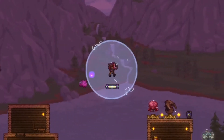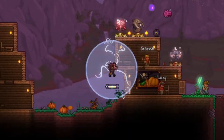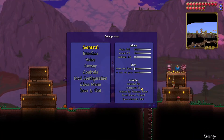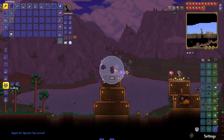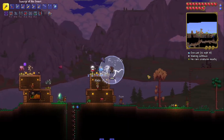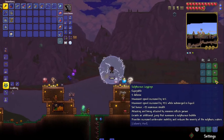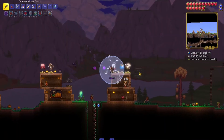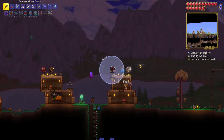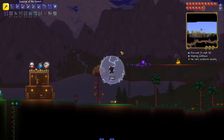Hello, it's the Wise Willow and welcome to another Calamity rogue episode. In the last episode we killed the Hive Mind — it's hard to see with all this stuff on screen. We also got the new sulfurous armor set, and in this episode we're going to be fighting the Perforators and Skeletron. There are a few weapons I want to get — I want to get some aerolite stuff.